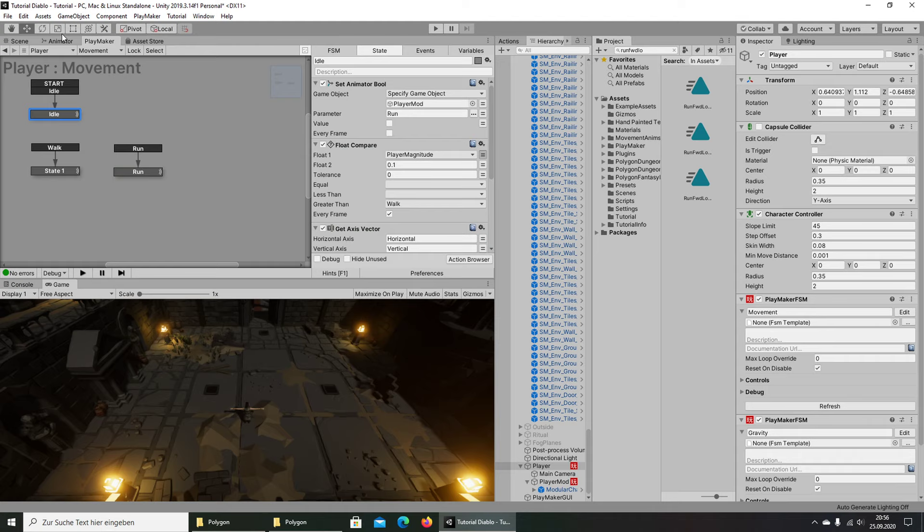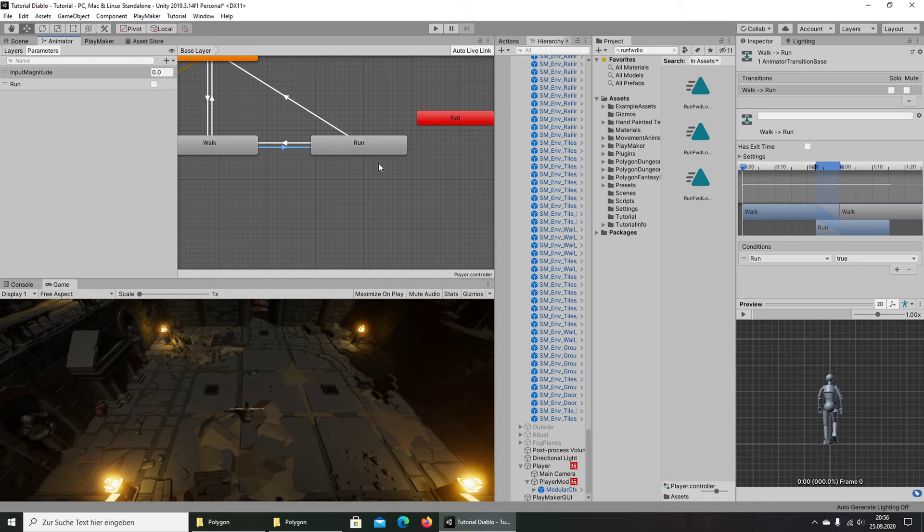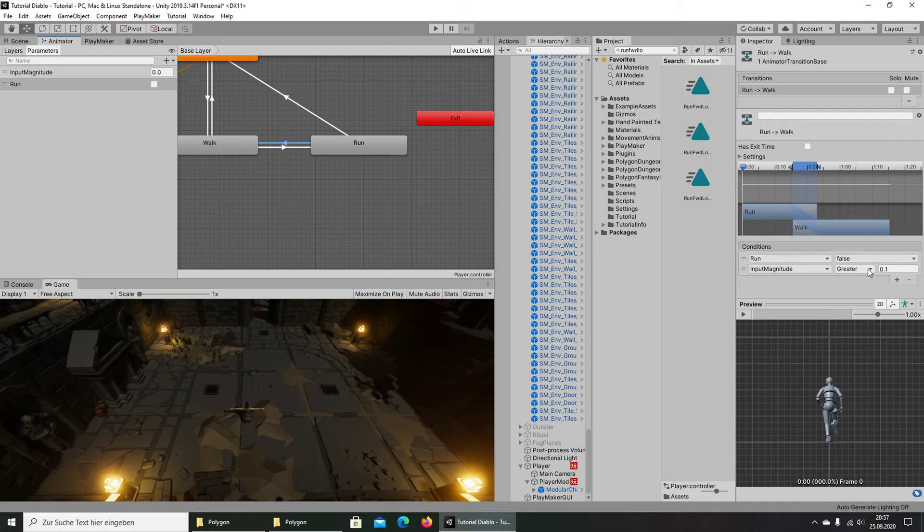In the Animator: when Run is true we go into the run animation. When in the walk state and we press Left Shift, the bool transition triggers and we go to run. When we stop pressing run but the input is still greater than 0.1, we go back to walk. When run is false and input magnitude is less than 0.1, we go to idle.